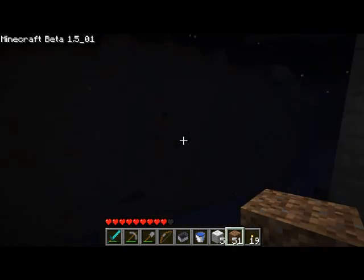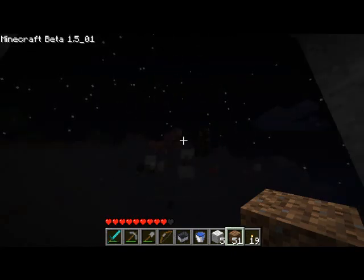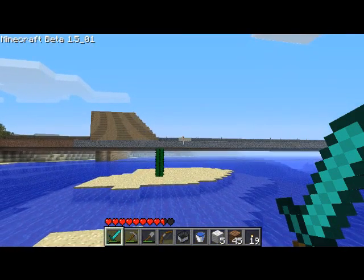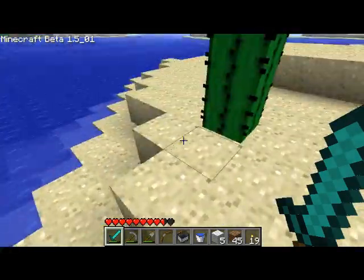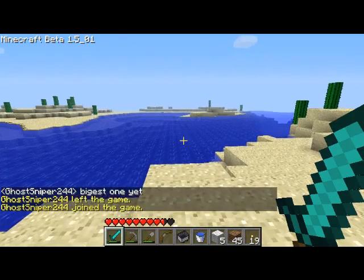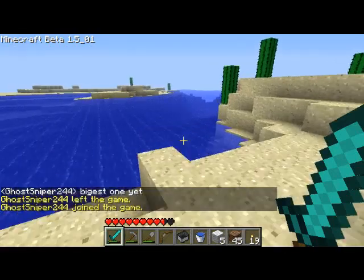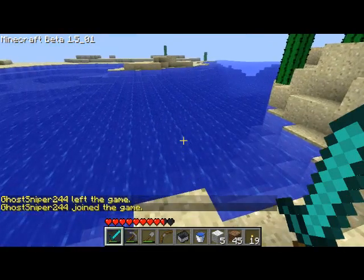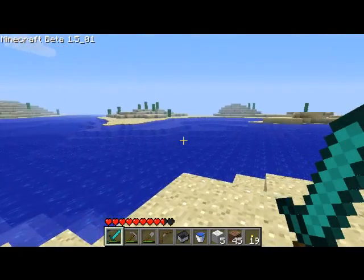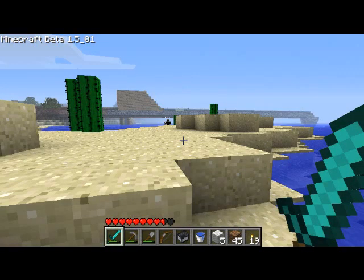Alright. I know a while ago I marked it over here with sand so you can tell — somewhere over here, I'm not sure where. I saw a spawner underground because of a chunker. So I'm gonna go looking for that. Hopefully I can find some random cave and they'll lead down to it. If not, I might just start digging my way down. I'll get back to you in a few.